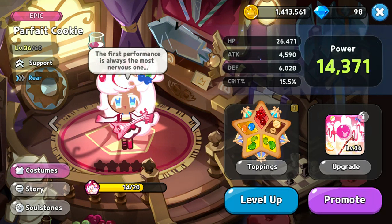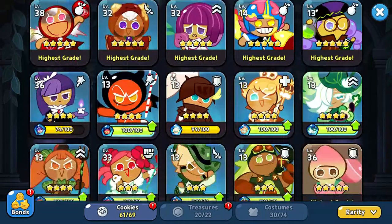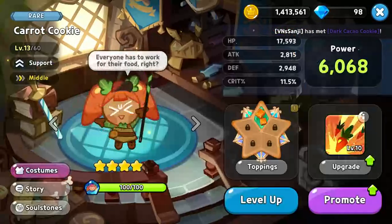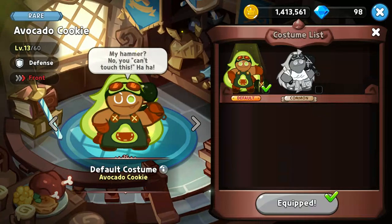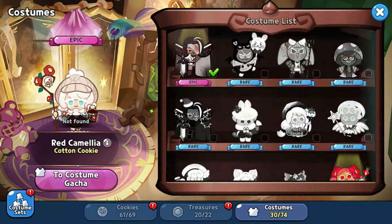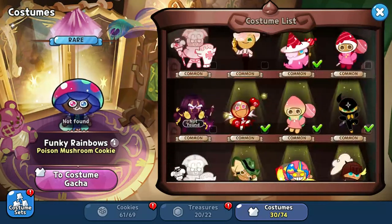We have Parfait Cookie's new costume — it's so cute, like your eyes change color too. And Devil Cookie has one, that's so cute. And there's more, like Carrot Cookie — everyone has to work for their food, right? And then Avocado Cookie has one too. Cotton Cookie has one as well. I didn't explain this one, but this was from April Fool's, I think, because of that Troomy thing.